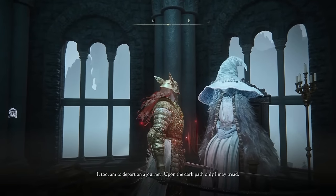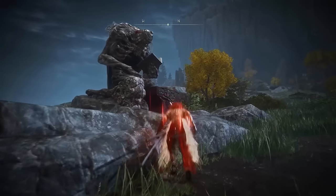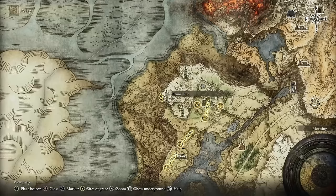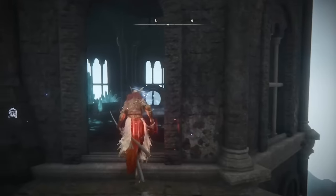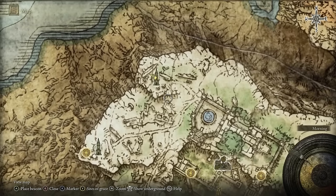Rani will tell you she's going to leave and go on a very dark journey. You can also head to the blacksmith Iji and he'll reveal some lore about Lady Rani. At this point you'll notice that Renna's Rise — the third tower in the area, the very northern one — now has an active teleporter at the top that will take you to the underground eternal city of Noxtella.